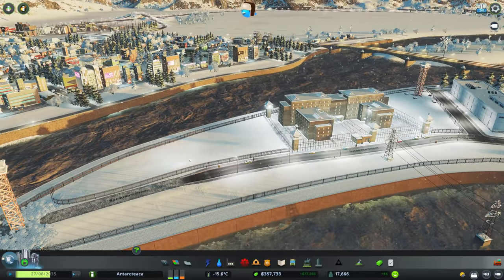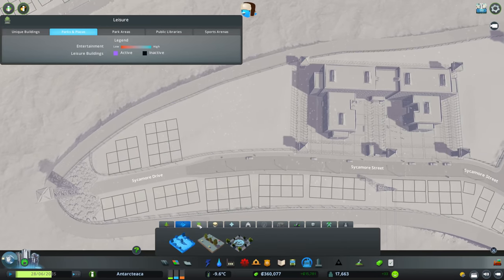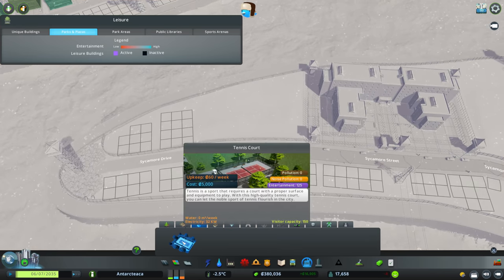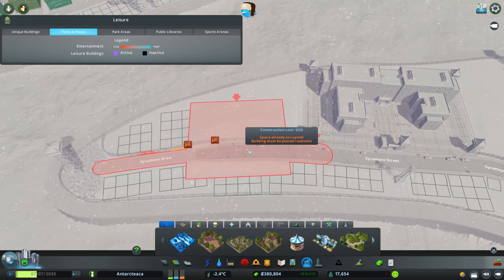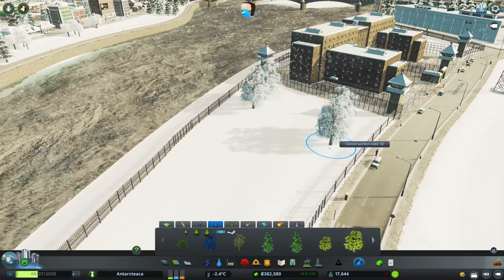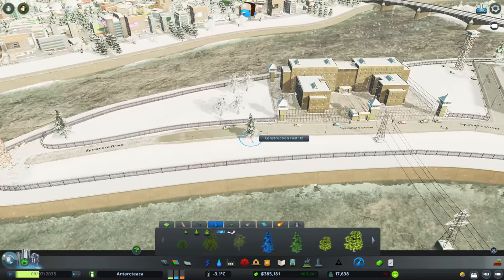Let's also add a play area or park for our people so they can get some exercise. I'm looking for a basketball court but it should be under other parks — we've only got the tennis court. Whether it's because of the map type it's not available, which is a shame. But we will add some trees in here. It's not a prison for absolutely terrible criminals, so they don't mind having a tree to climb up and jump over the fence.